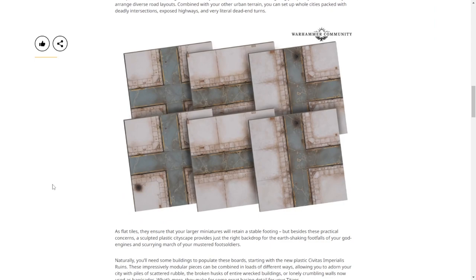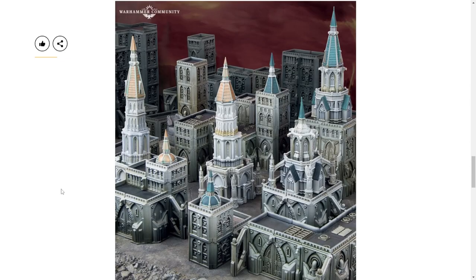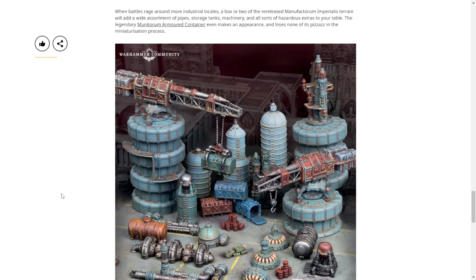They're giving us 12 by 12 road sections to build our cities on — not bad. A whole new set of ruins to hide our infantry in and maybe our tanks if we're lucky. And this is the Civic Imperialis, the first of the reused terrain from Adeptus Titanicus.